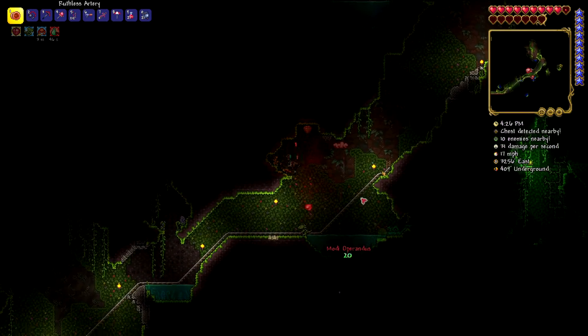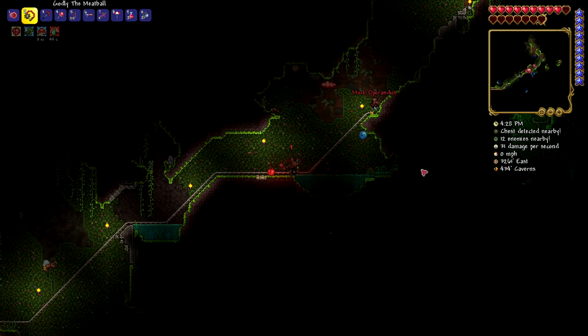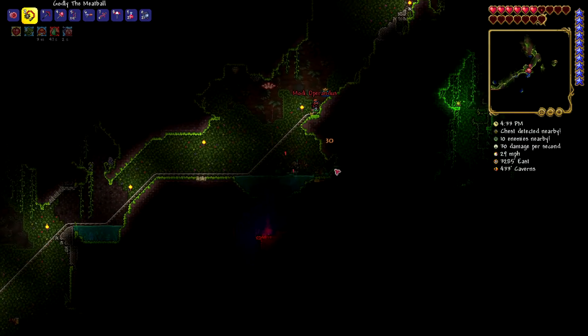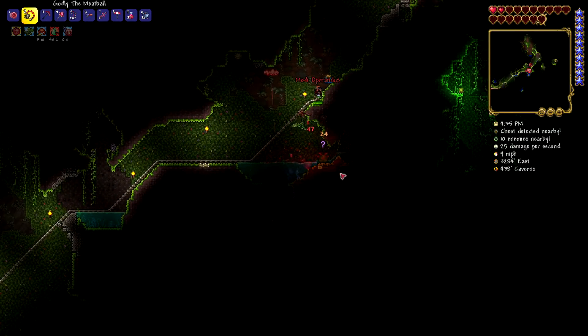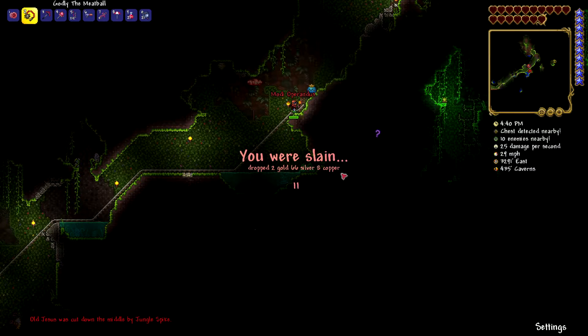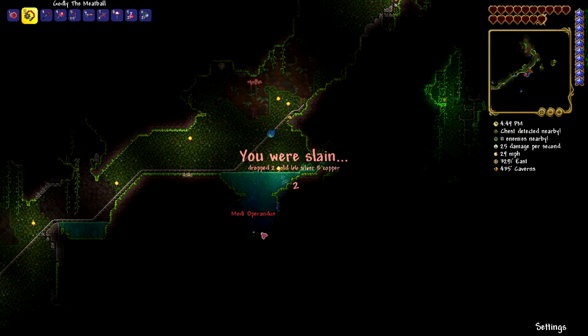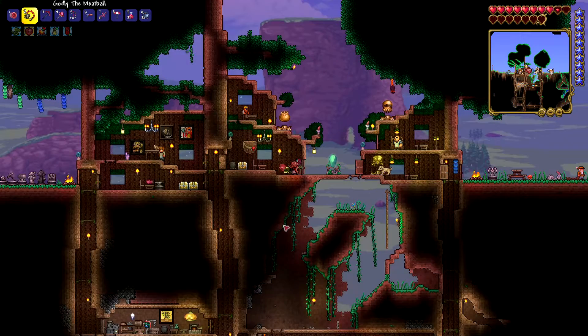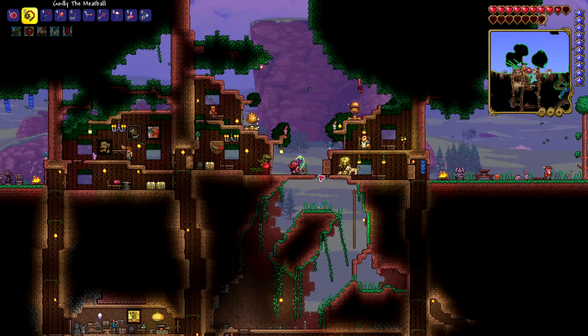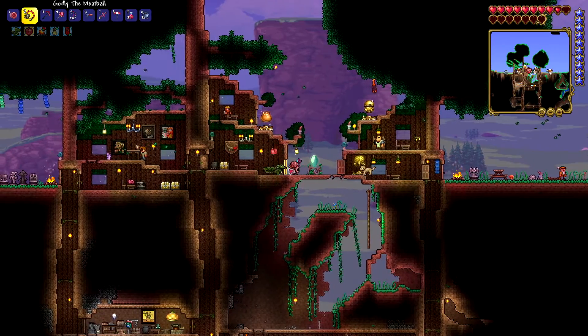Super cool jungle slime. Oh dang, I thought I had more HP than I did. What's down there? Why is it glowing? It's so strange. Is this a gem tree? No, can't be — that's mahogany. Well, I'll be back shortly.